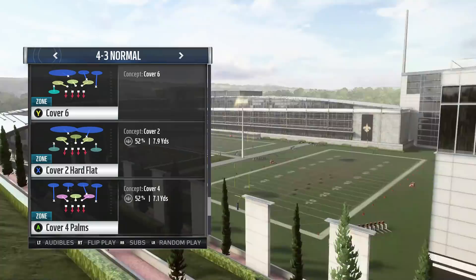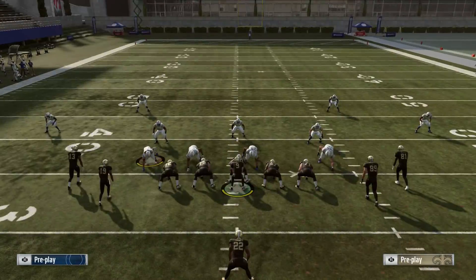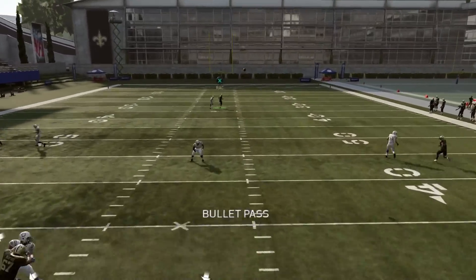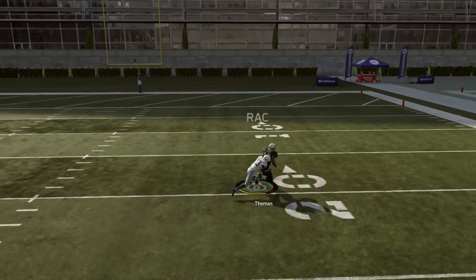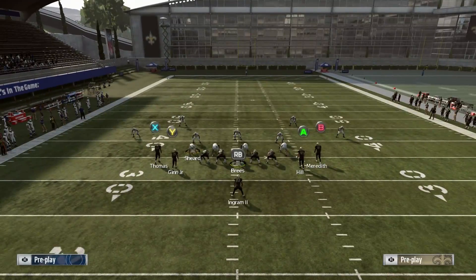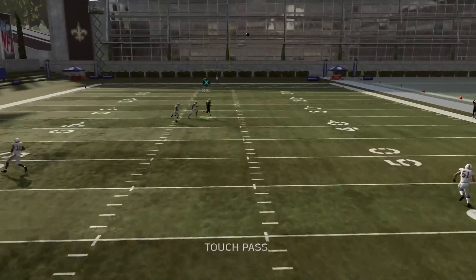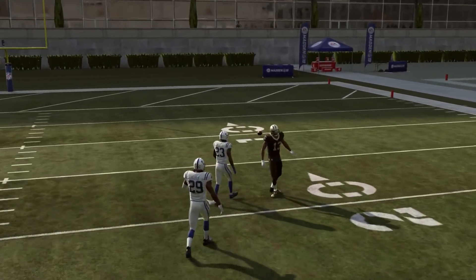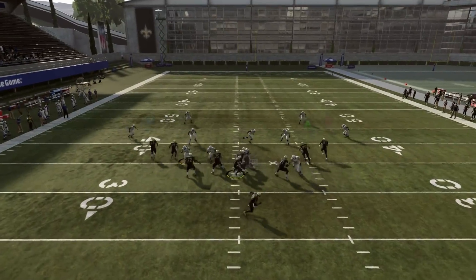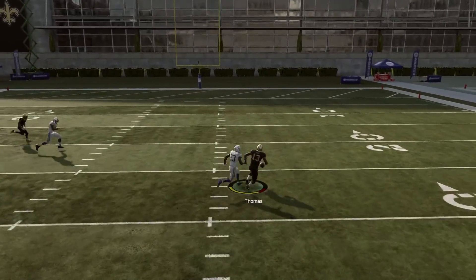Let's do the new one — Cover 4 Palms first. Cover 4 Palms just gets beat. There's really nothing to do about it because of the way that Cover 4 Palms plays man-to-man. That corner got lucky on Thomas because my guy got bumped by the guy downfield. The way that it gets out in front of him — if you have somebody faster, maybe put your Tyreek Hill there on this guy and you can just easily beat it. Because it's man-match, you end up beating the man-match with this post route. One play touchdown.